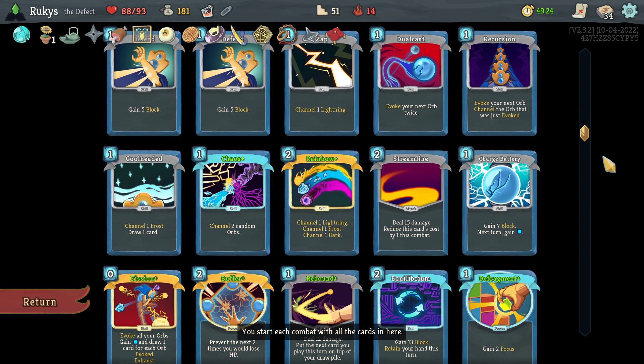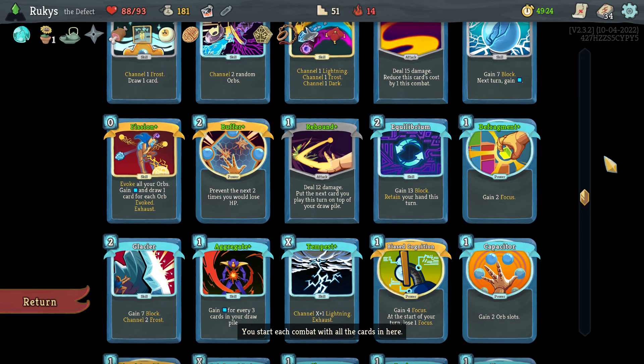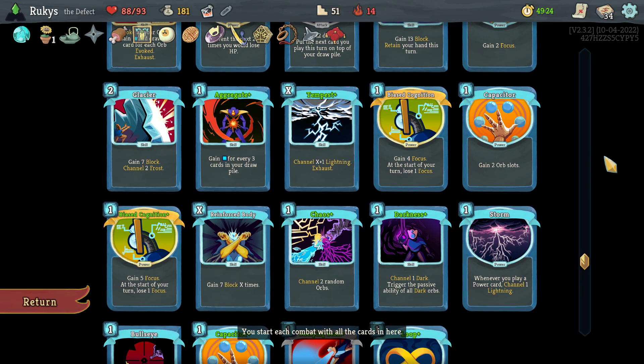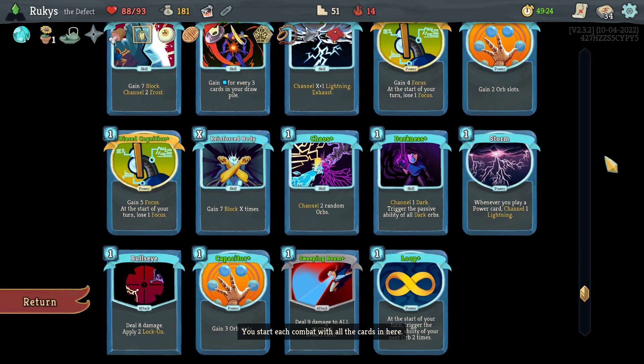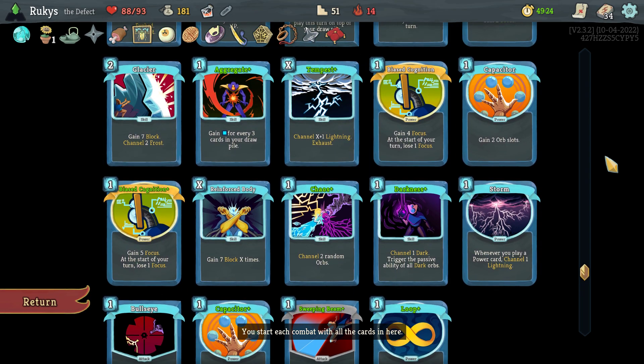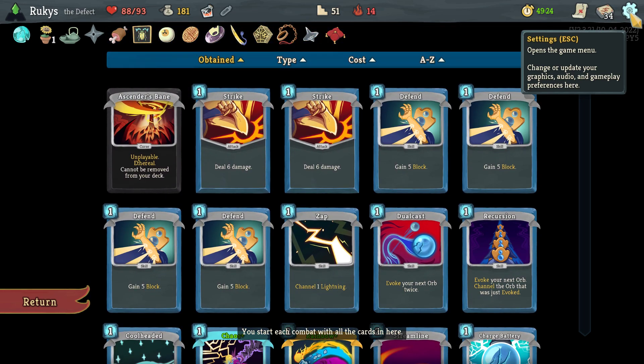I want to show off the deck a little bit. Right away I was all about the orbs — with Recursion, Cool-Headed, Chaos, Rainbow. I think Fission was my Act 1 reward, and after that I was basically looking for just everything that made my orbs better, whether it was a Capacitor, a Biased Cognition, or a Defrag. I was all about the orbs on this run.